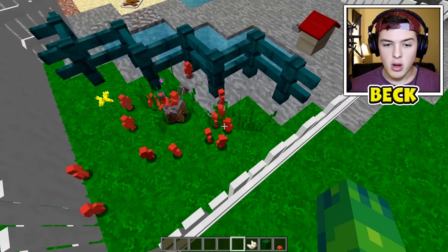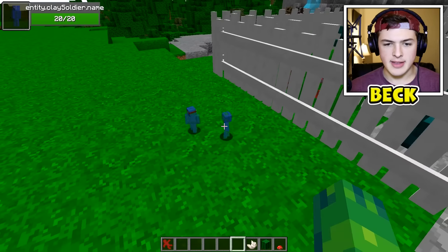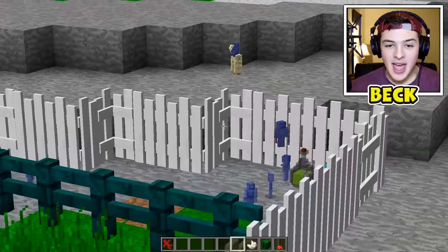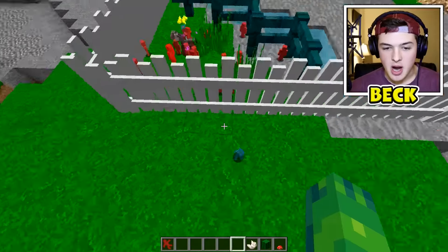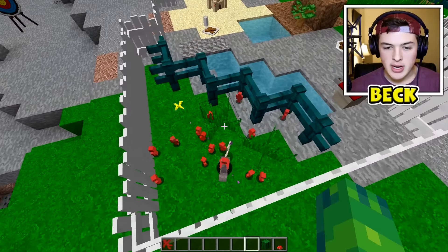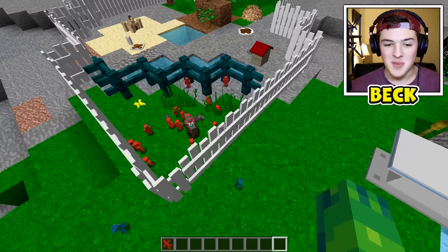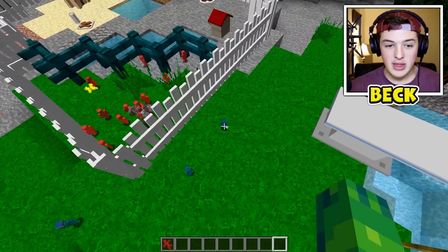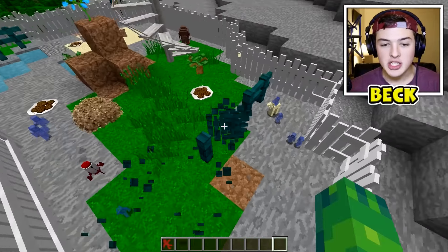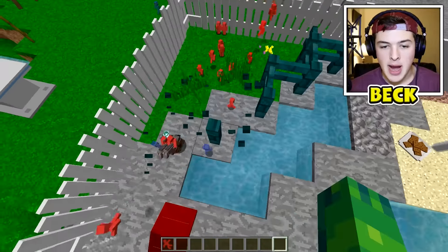Whoa, what the heck — are they fighting each other? Are you serious? And somehow we have some blue soldiers over here too — I have no idea how they got out. How are they getting out so easily? Maybe I gave them stuff that allows them to climb. Let's spawn in that guy, do a cactus and then a mushroom as well. I'm not sure how they got out, but let's just unleash them. Let's let out the blue team first, and then let's let out the red team — bam, there we go, they're fighting!